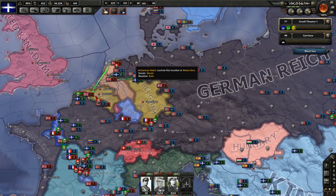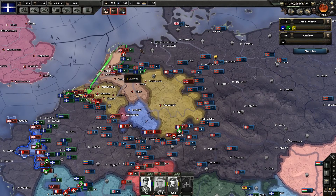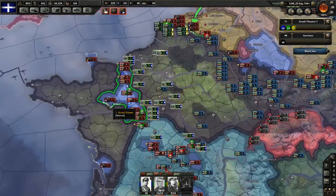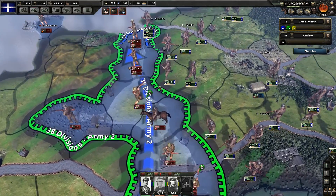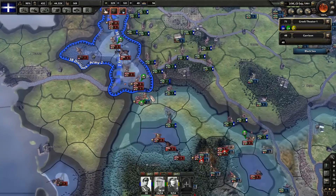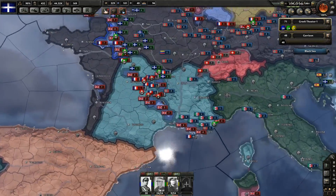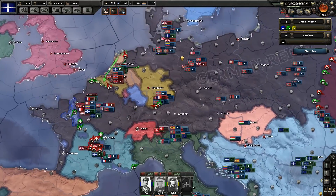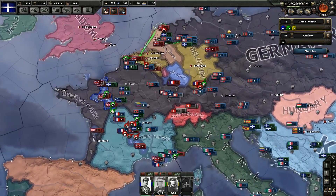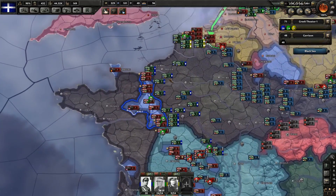Now we are pushing along the northern coast of Europe with one of my armies in an attempt to sweep through, deny them the coast, create a pocket, and destroy whatever forces we can. We have a pocket here with a lot of enemy divisions in it — a significant amount. Vichy France has a bunch of enemy forces we're going to have to swing in and deal with. It looks like the Allied forces on mainland Europe have a limited amount of time left before they are destroyed.